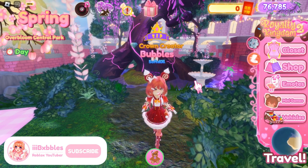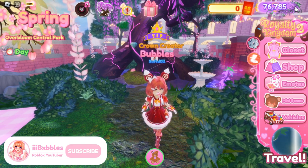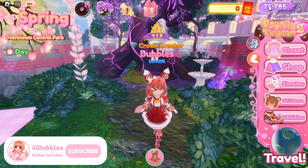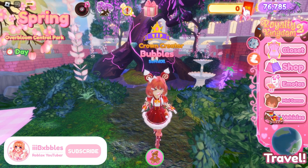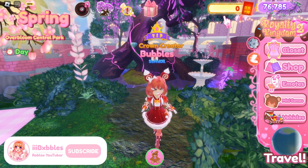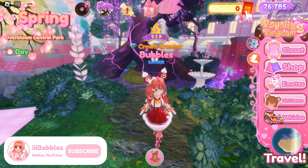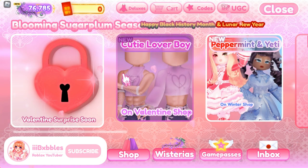You can see the history of all rewards you've received, including the currency. If you check your side menu, in the top right corner you'll see Wisterias — the main currency used for almost every permanent item in the game. Right now it's Lunar New Year season, so there is a second currency called Yonba or something similar, which you can use to buy items in the seasonal shop.